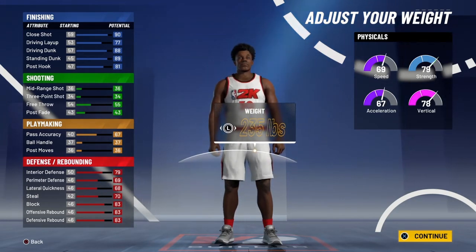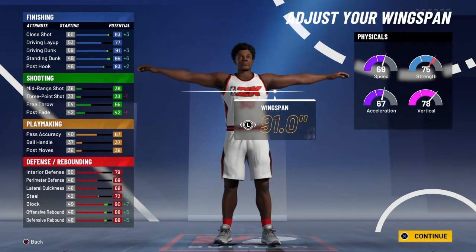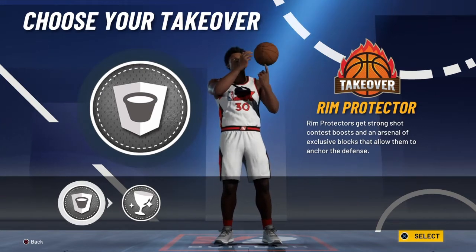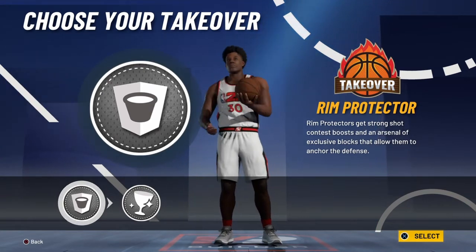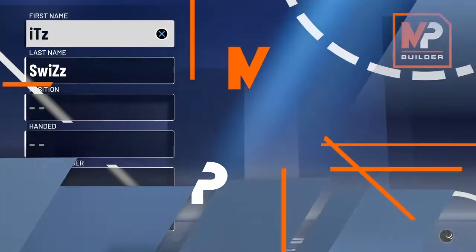Height is 6'9". The weight is going to be 235, and you want to max out the wingspan. For the takeover, I chose rim detector.